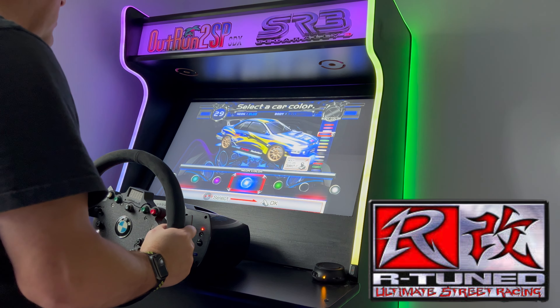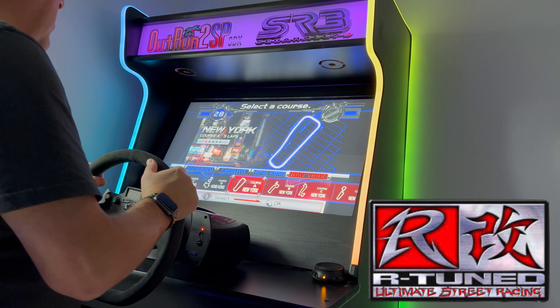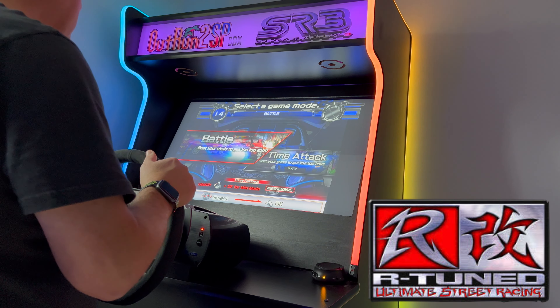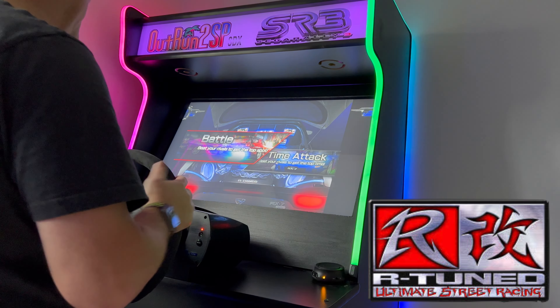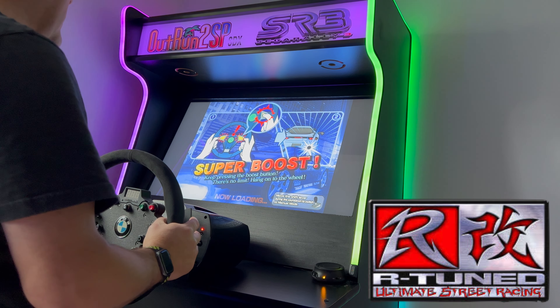A lot of people said I should do this game on the channel, so why not. We'll go with the Impressor in a regular blue color with the neons. Let's start in New York, the easiest course of the lot, and we'll do battle mode. Force feedback is set aggressive and we've got a super boost on both sides for some nice drifting action.